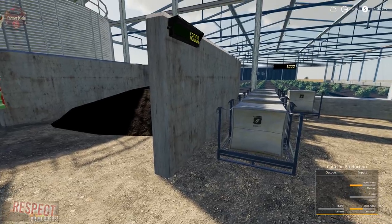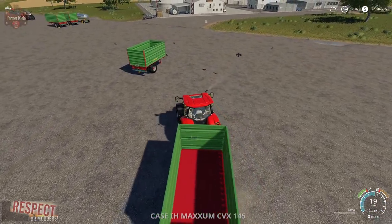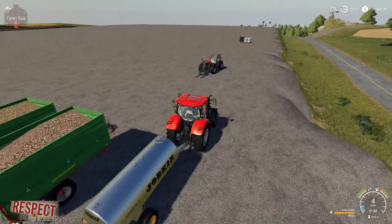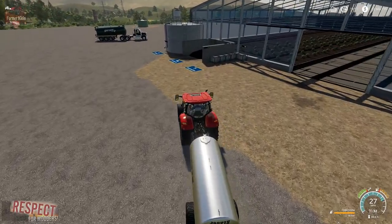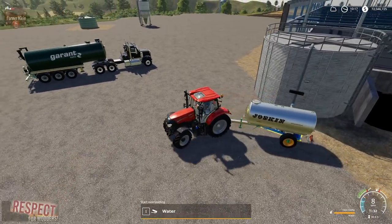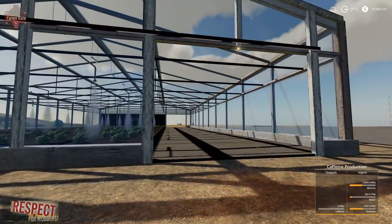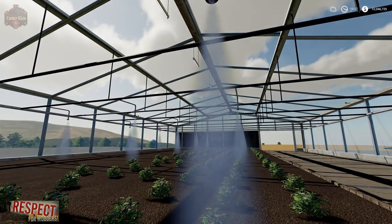Then we get 30,000 liters of caffeine before it stops production. Let's go ahead and put our water in. Once we start to unload the water, you can see some animation going on inside the building — a light to indicate the building is on, our coffee beans, and misters watering the coffee beans.